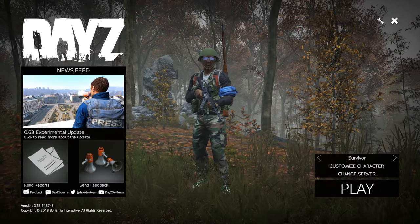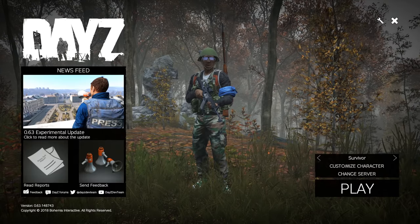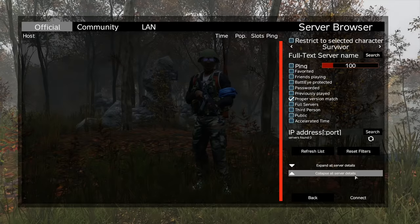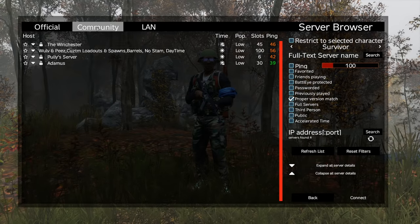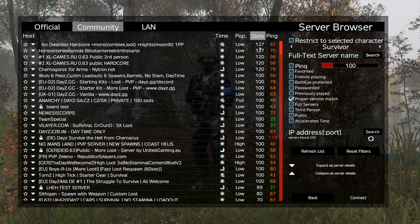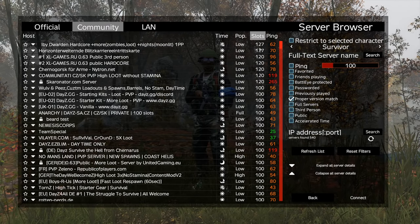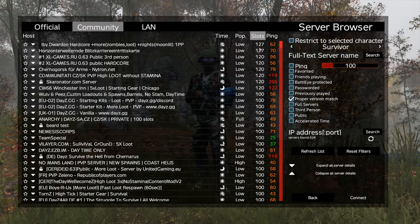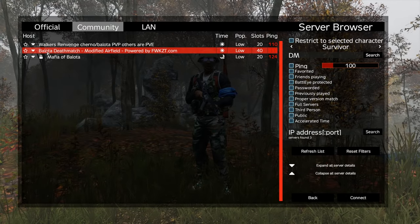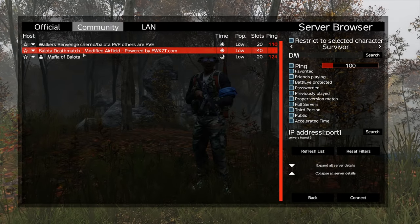Today we're going to take another quick look at DayZ 0.63 experimental build with the server files released a couple of days ago. Some of you may have noticed some new servers in the server browser under the community tab. We've got 100 to 127 slot servers, there's also deathmatch and some slight modifications. I want to check out a deathmatch server today — let's jump into this deathmatch server for a quick game and see what it's like.